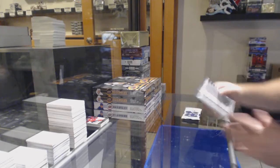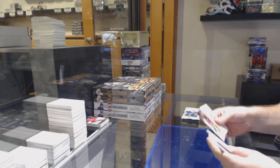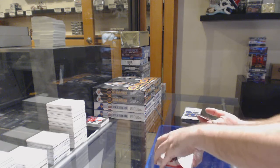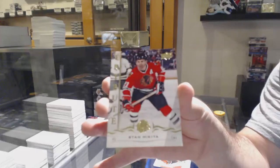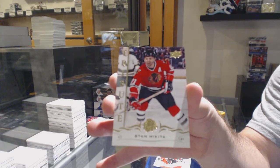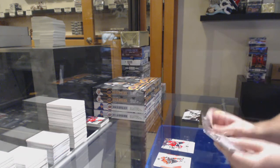The Pack Bundle — got some good stuff coming out of these. We've got a Nita Ryder for the Carolina Hurricanes. And speaking of decent cards, we've got a Tribute Stan Makeda for the Chicago Blackhawks. Those are quite hard to hit.